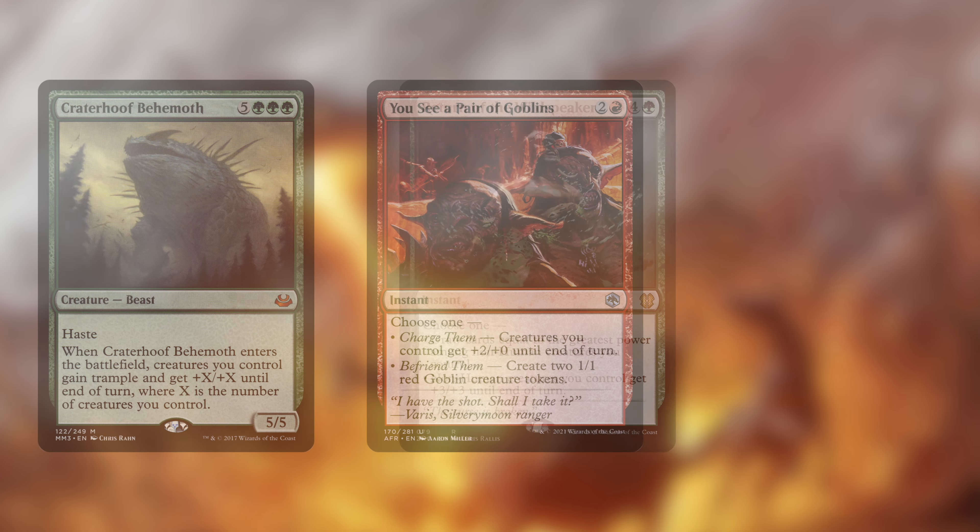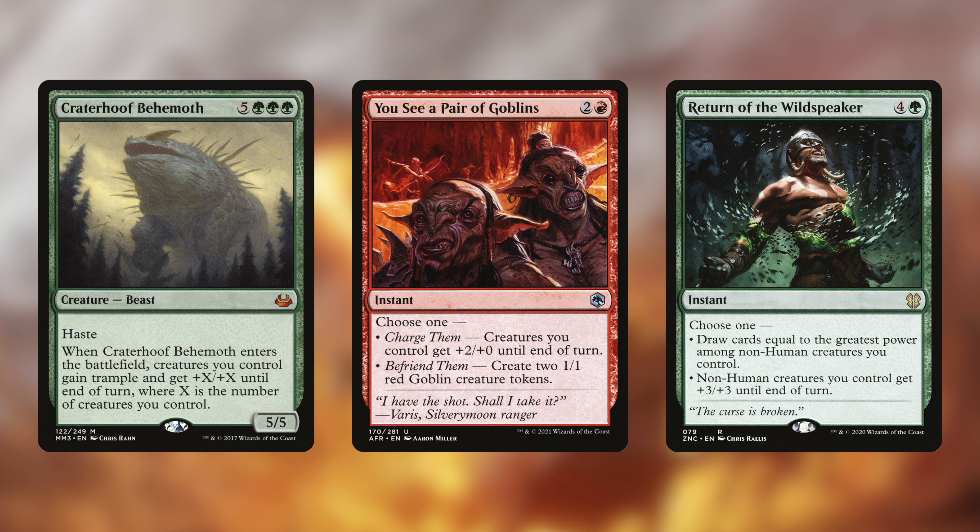We do have some overrun effects for after we've bombarded the board with tokens, assuming we don't need to chump block with too many of them. Craterhoof Behemoth is the classic go-to, and Urabrask's Forge not only gives us tokens but can give a big plus-two buff to power in the late game. Return of the Wildspeaker is the card I referenced previously — it's here as a modal overrun effect, but typically I'd include this one for card draw. The issue is that our commander is a human, so the plus counters it adds to itself won't count towards this spell. I'm not sure it will be reliable enough to make Return of the Wildspeaker a consistent card draw spell as it usually is — need to see how it performs during real gameplay.